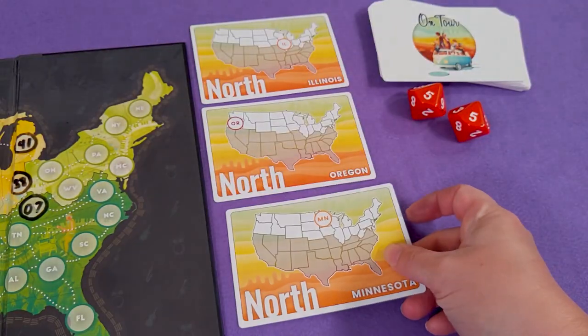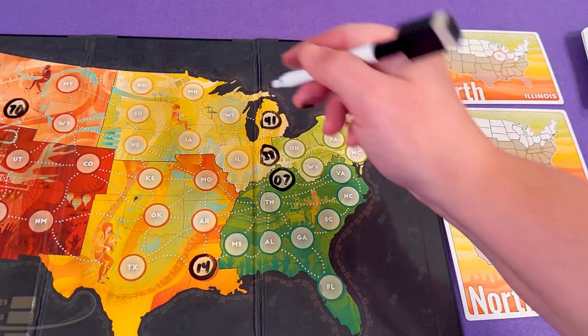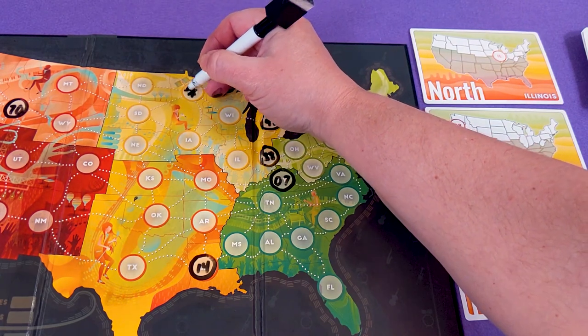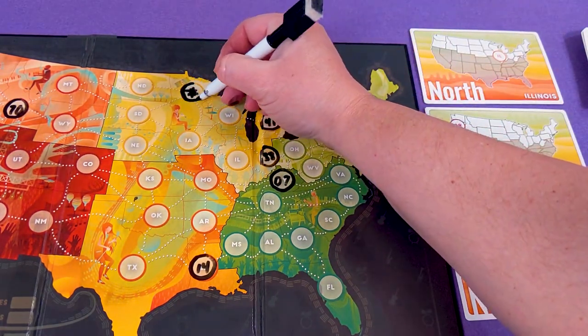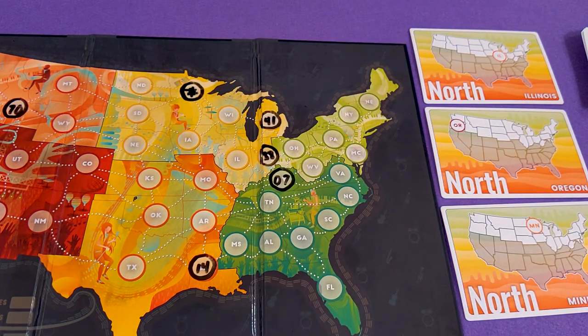If you did roll doubles, or if you flip three cards that depict the same region, instead of writing a number twice you get to put a star in any single state in a region depicted on a card. A star is wild, and if you put a star in one of the states on the cards, you'll circle it too.